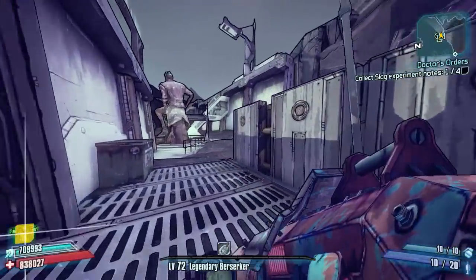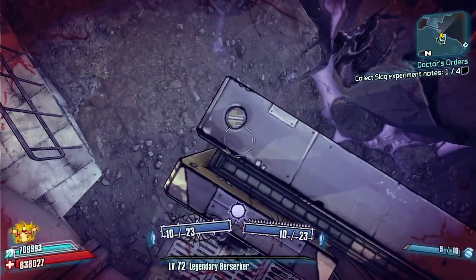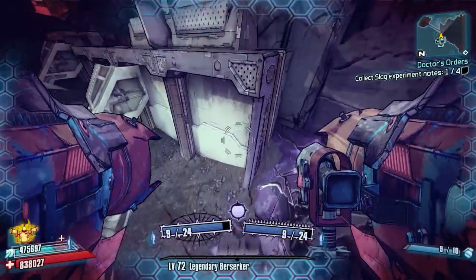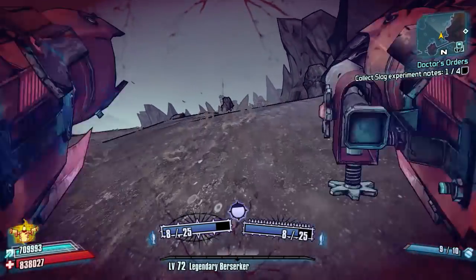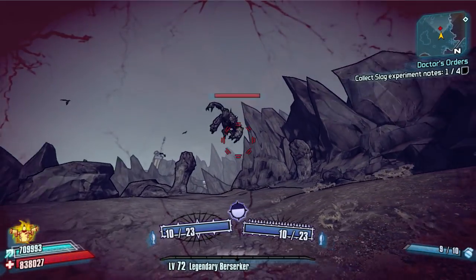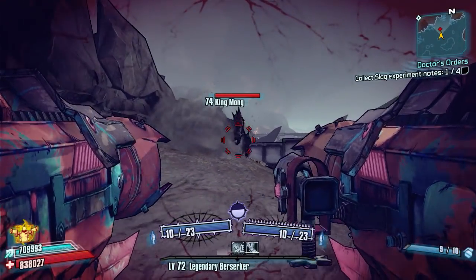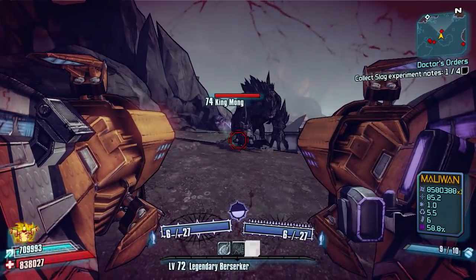For Borderlands 2, we're heading over to Eridium Blight, and we're going to have a look at one of the mini bosses within this map. He's not small — he's huge, but he is a mini boss in the game. If we head over this barricade using the Gunjak, we'll see a little guy spawning up here called King Mong.